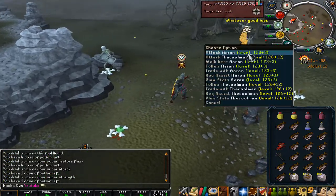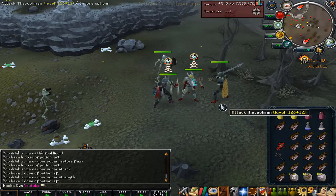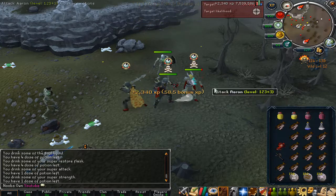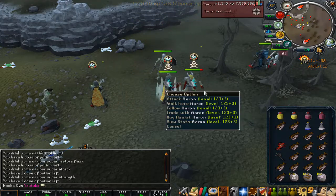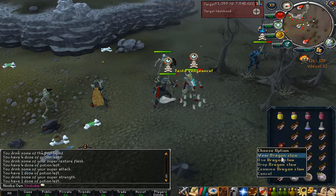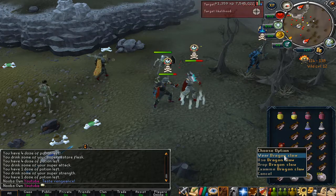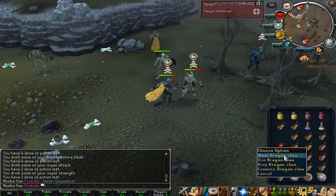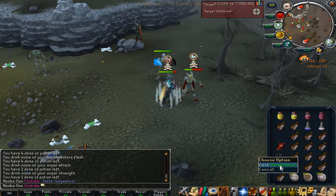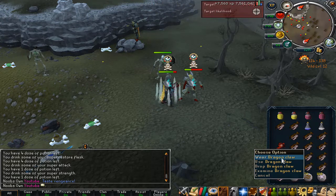Alright, so here we go. First fight, I'll fight versus this bot named Aaron. As you can see he's in full Vesta, so this will be a pretty interesting fight. We are in multi area — never mind, I thought this other bot was attacking him as well. The only thing not correctly working is the way he's facing — he's facing the other side of me, but that's not too big of a deal. Hopefully we can get in some good whip hits and go in for Dragon Claws. I don't know what you can get as loot honestly. And we are doing some whip damage.